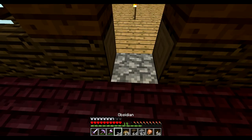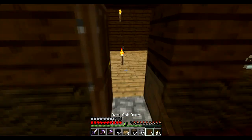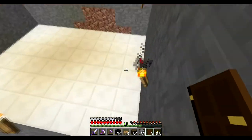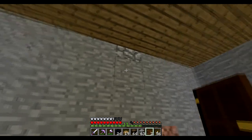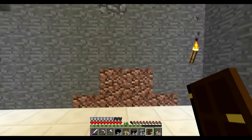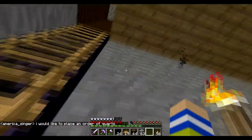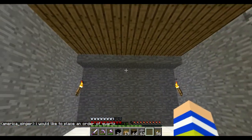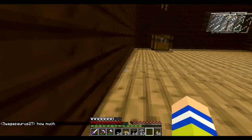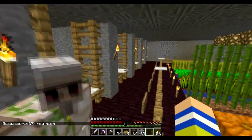We could do the whole entire basement in cobblestone - that might be interesting. Let's see - do that and then come down to the basement level. I don't know what to put there. This is going to be irritating - put stone bricks around. I could do stone bricks I guess. Yeah, we can do stone bricks maybe - let's check out my stone brick stash.